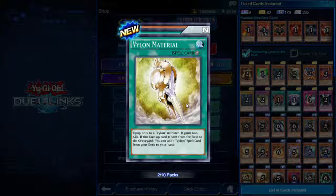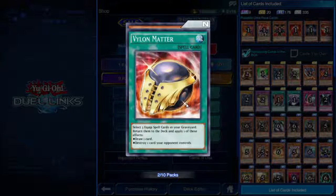Vylon Material — equip spell, equip only to a Vylon monster, gain 600 attack. If this face-up card is sent from the field to the graveyard, add one Vylon spell card from your deck to your hand — specifically Vylon Matter.